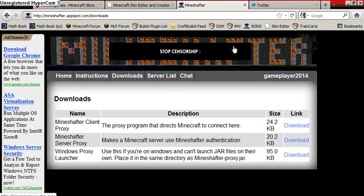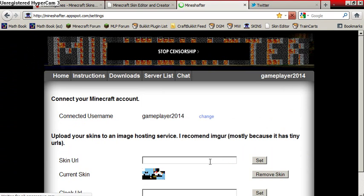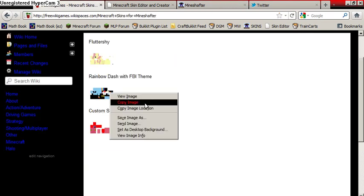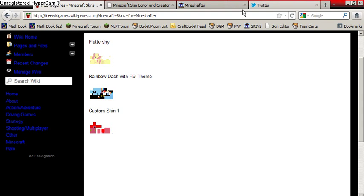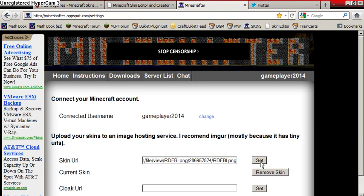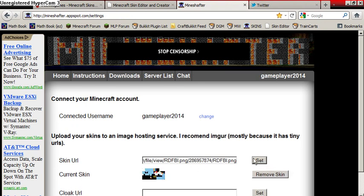We're going to go to your settings. You're going to find a skin link — just use my website here. I'm going to put a bunch of skins and capes on there. I'm going to Control+V to paste it. I'm going to remove the skin first, then click Set — that's going to pop up — and we're going to hit Set again just in case.